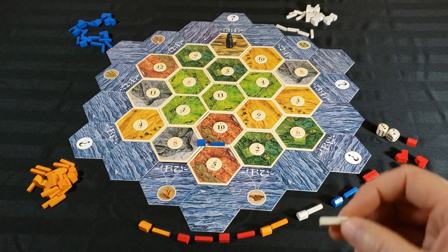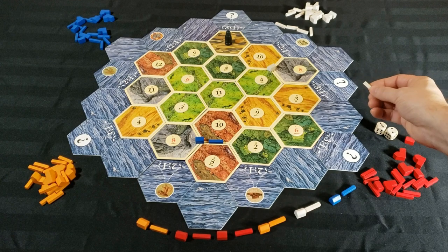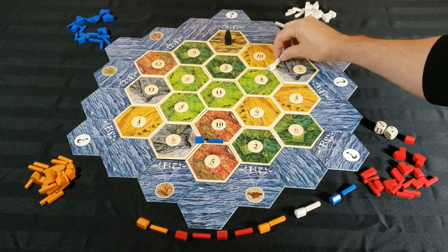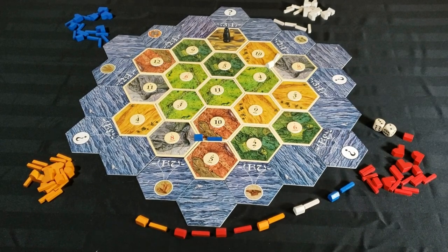White opts for the 4 sheep, 8 ore and 10 wheat — a nice distribution of resources and numbers. He points towards the sheep port, likely noticing that there are a lot of sheep available on this board. He sets himself up with solid wheat potential with the 10.